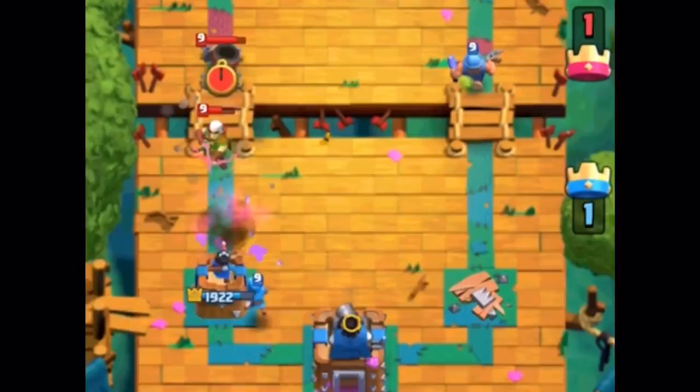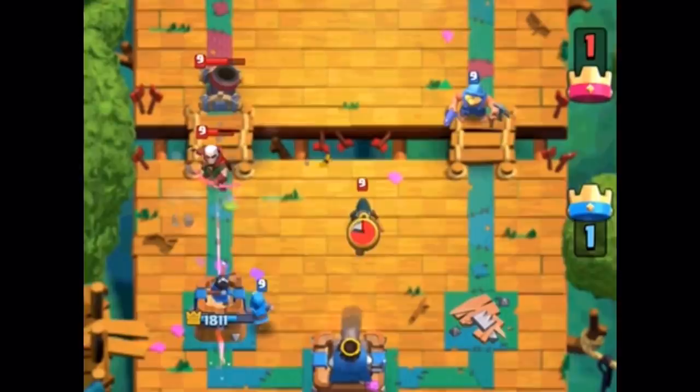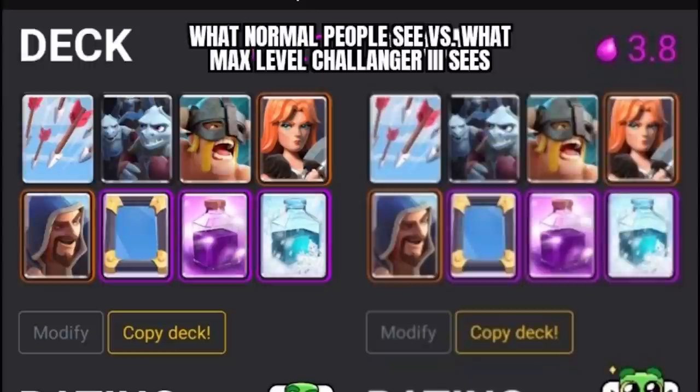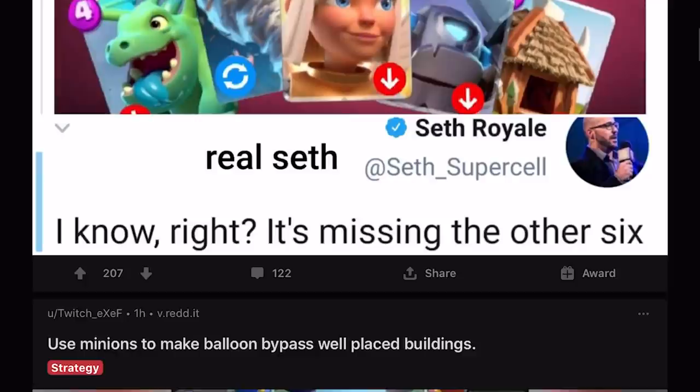Let's check this out - Fisherman and Wizard need a range nerf. What happened - what was that? How did the Fisherman do that? Oh, because of the Bandit charge - that's nuts! That was a 10-tile hook and a 10-tile fireball from the Wizard. Deck Shop Pro showing up to normal shenanigans - looks like this E-Barb mirror deck is godly. This Reddit user spotted it. Fake Seth says there's going to be 11 balance changes, real Seth says there's six more - so are there really 11?